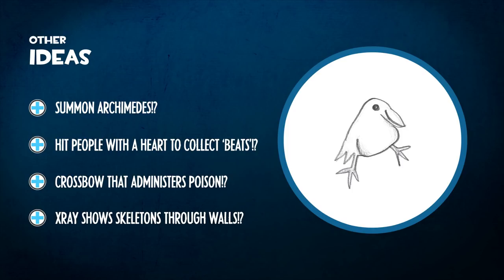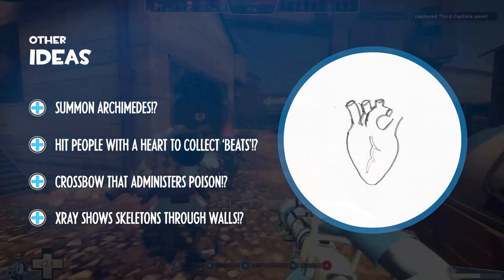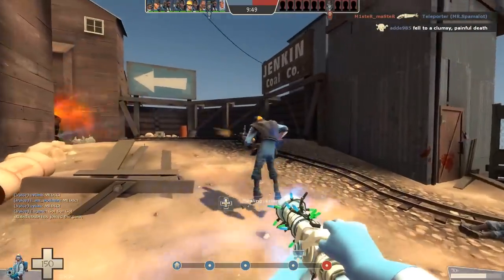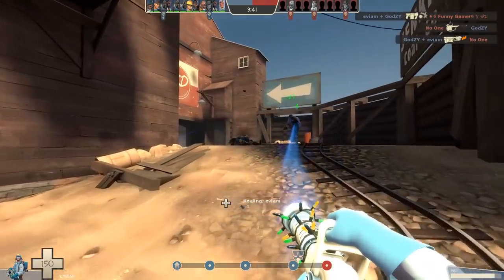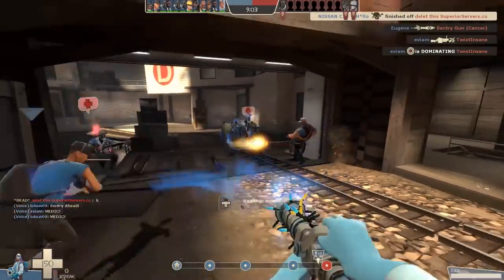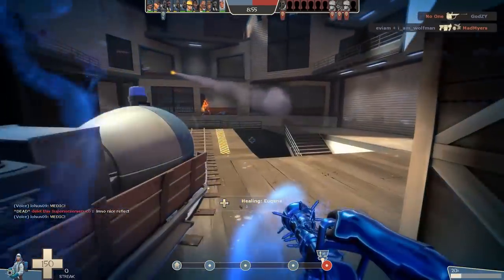Now for some bonus concepts that are a little more mental — I didn't put a lot of thought into these. What if you could summon Archimedes? I'm not sure what it does yet — does it attack the enemy or provide healing to everyone around you? Or what if you had a heart that collected beats when you hit people — literally just a pun. What about a crossbow that administers poison? The idea is you hit the enemy, they have a bleeding effect, and as soon as they go near a teammate they pass on that disease or poison. It could be gimmicky but it kind of fits the medic theme of administering poison.